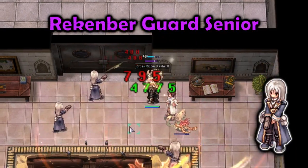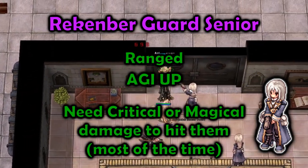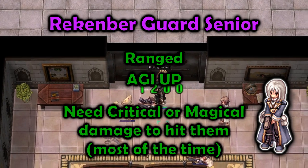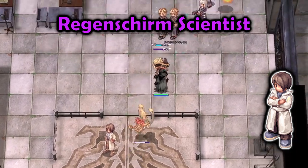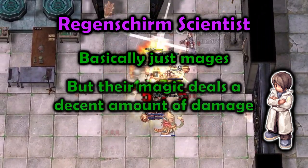Wreckenburg Guard Senior are ranged and use Adji Up. You will need critical attacks or magic to hit them most of the time, otherwise you will struggle to kill them. Wrecken Skirm Scientist are basically just mages, but their magic hurts.